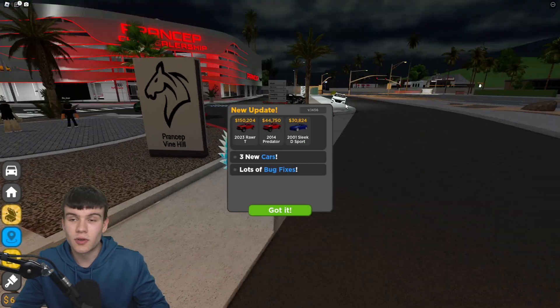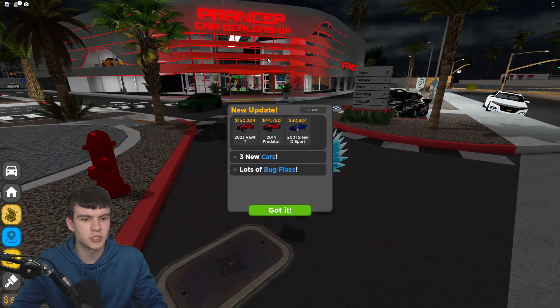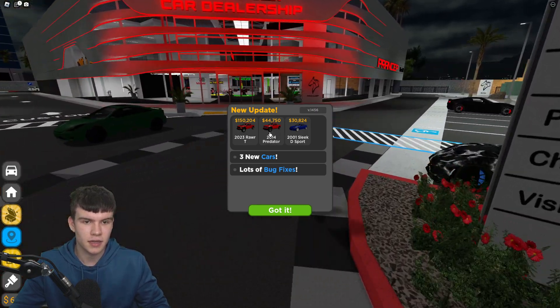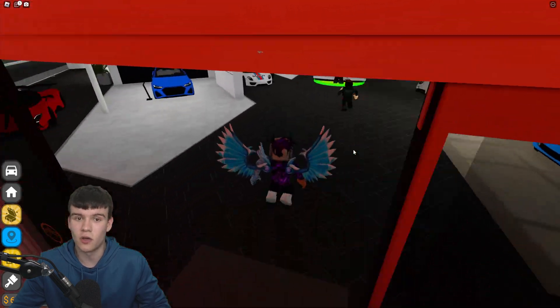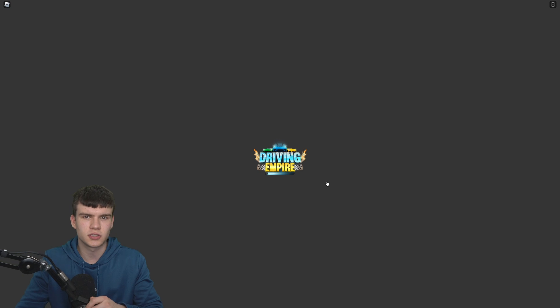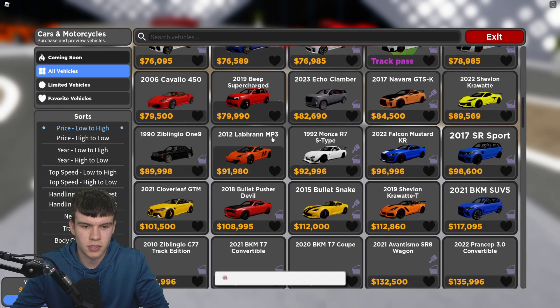Here we are inside Driving Empire. What's new in this update? We have a brand new truck and three new cars — not the best cars in the world. We've also got a load of bug fixes. I think the next update is going to be quite a big one — I'm pretty sure it's going to be something like a taxi update where you can run a taxi service.